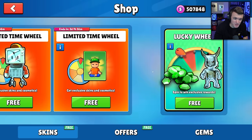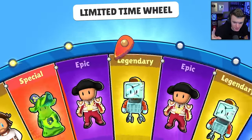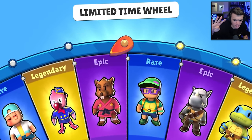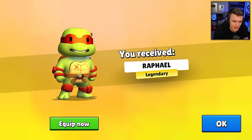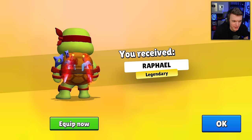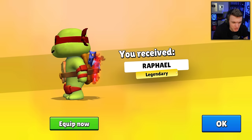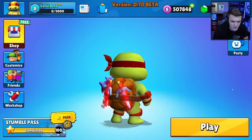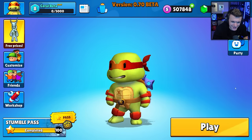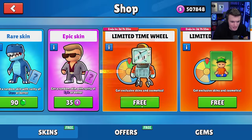That's not bad for the first spin, but can we get a Teenage Mutant Ninja Turtle on the second spin? Please - there's four of them. We got Raphael, ladies and gentlemen! We got the red Raphael with the red daggers in the back. That is one out of the four Teenage Mutant Ninja Turtles that we need to get. Let's equip and check it out. That is clean. That looks so clean. I like it.